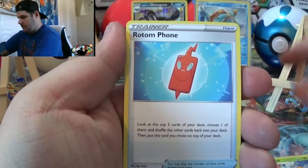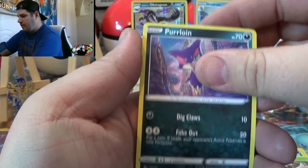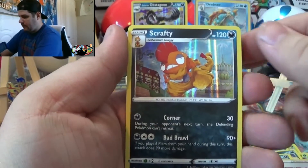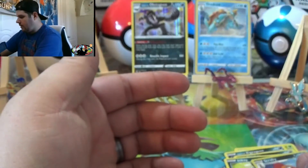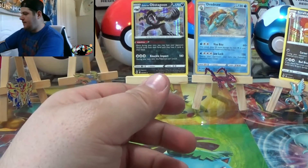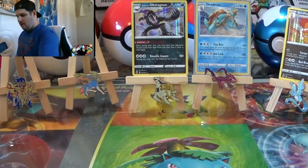Fire Energy, Beedrill, Rotom Phone, Milo, Galarian Zigzagoon, Weedle, Purloin, Pokéball, Inkay, Reverse Kabu, and Scrafty Holo. I have so many of these already, guys. Kabu is not a rare. There's the Champion's Path code card.